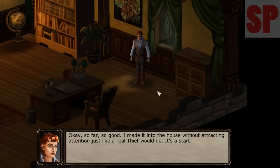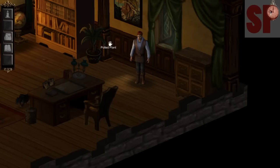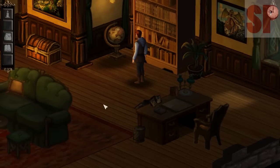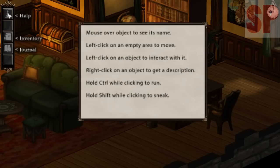I made it into the house without attracting attention — just like a real thief would do. The chief thief told me to look for a small silver coin in the study — desk, bookshelf, comfy couch — this looks like a study to me. Now where do you suppose that coin is hiding? This is sort of a 3D adventure game with point-and-click elements. Over here there's a candle — let's see what that does. Ah, that shows me the help menu. Keep in mind that this is still a demo.